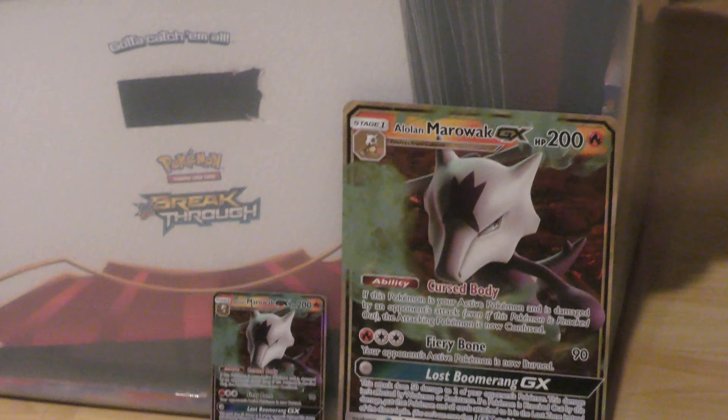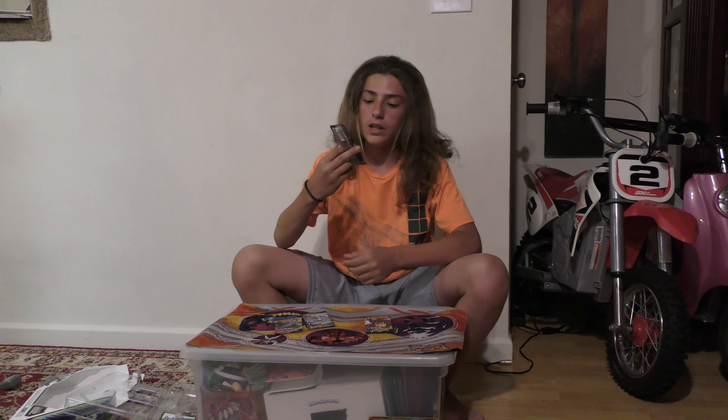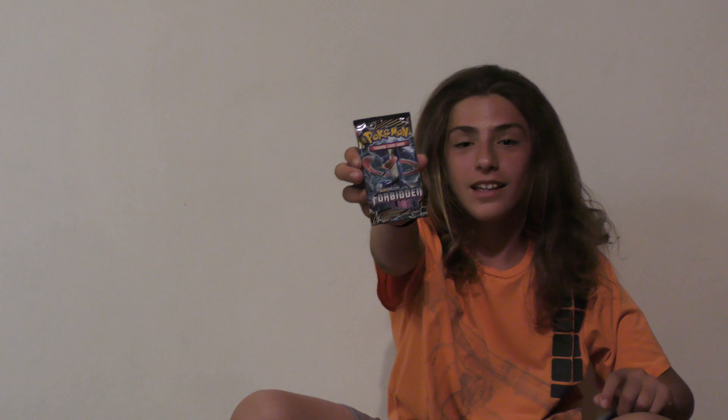Alright, and now guys, we have the booster packs. I'm so excited for this. And here we have a code card — if you guys play it, you can use this code. And we have four packs. We have a pretty old one, Breakthrough, with a Mega Mewtwo on it. And then we have a really new one I'm so excited to open — it's Forbidden Light, with a Green Ninja on it. And the two I want to open the most are the Team Up packs. I think I'm gonna open the Team Up last because they're my favorites. First we're gonna start off with the Breakthrough Pack.